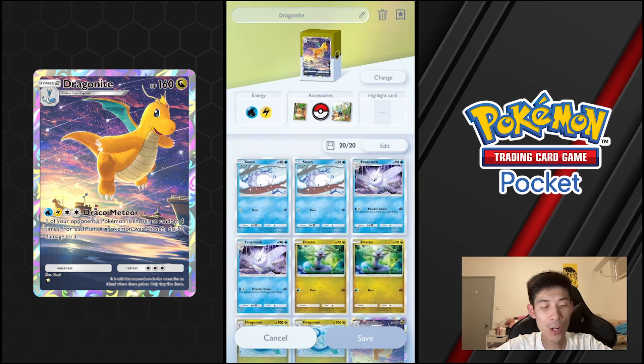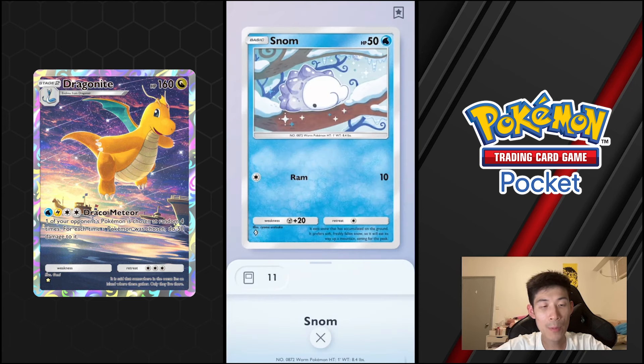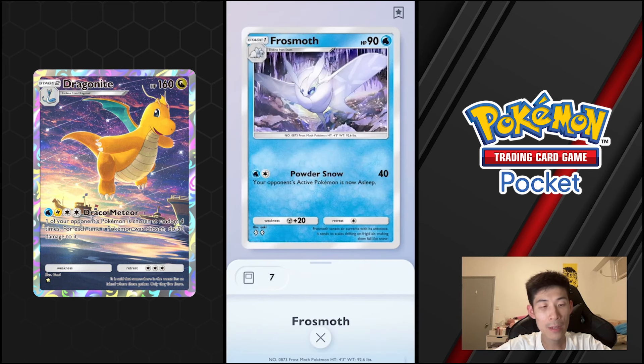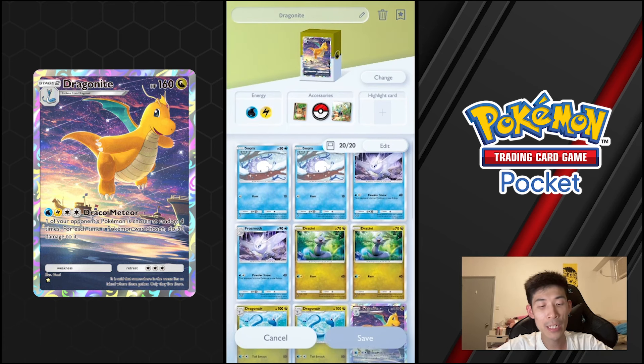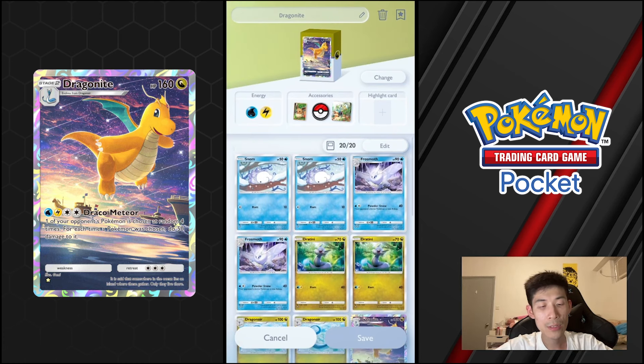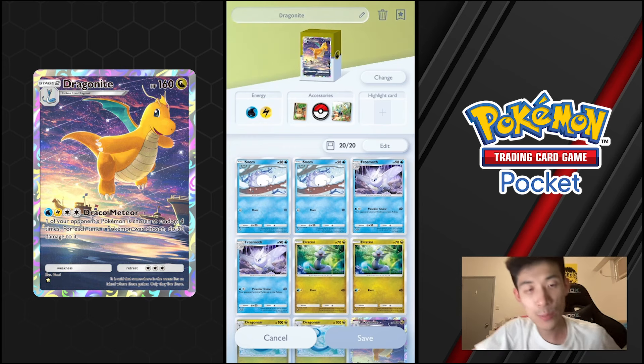Let's start off with the basic Pokemon. We're running Snom, just so you can evolve into Frostmoth. Frostmoth has an ability called Powder Snow — it does 4 damage and also puts your opponent's active Pokemon to sleep, which is really good for stalling for turns when you need to charge up your Dragonite. Frostmoth is also compatible with Misty, so you can charge energy without committing any actual energy from your pool to it.